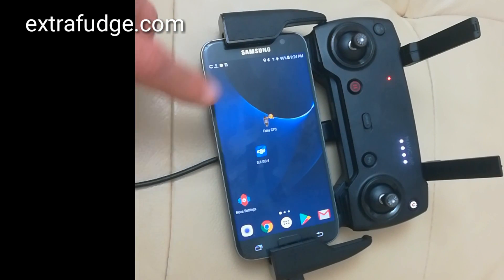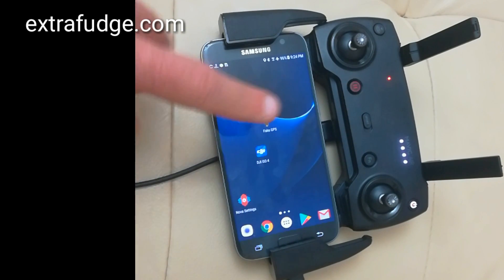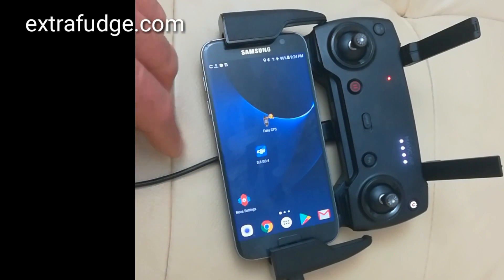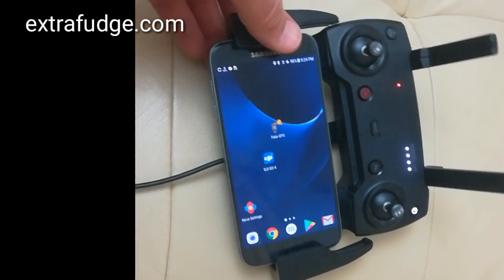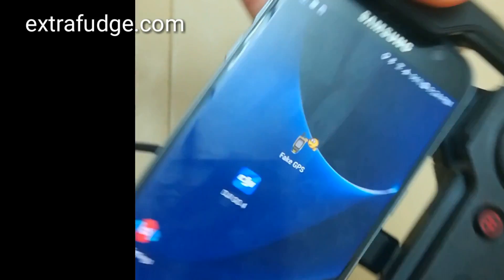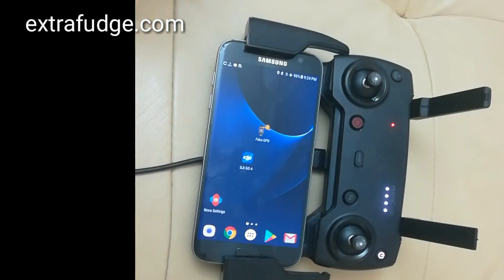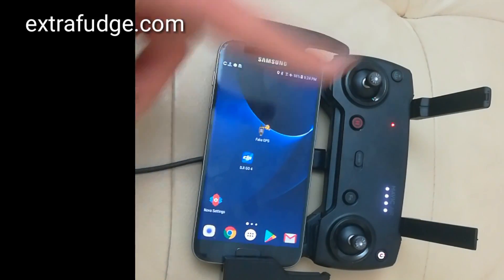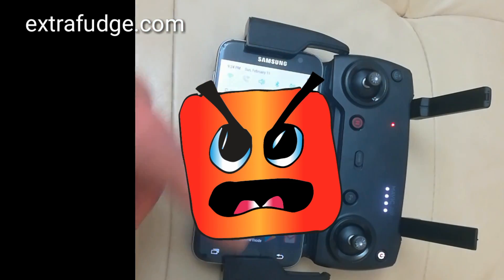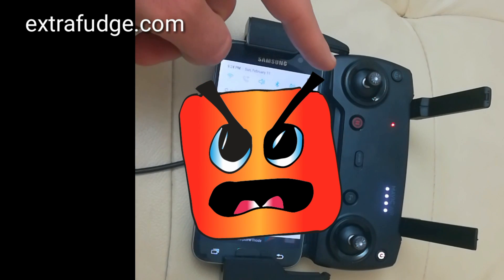So, first thing you need to do is get an app that would fake your GPS location — and I'm talking right now for Android system. I use this app, it's Fake GPS, but they all work. This one is really easy to use. You load it, you launch it, and it will prompt you to go to the developer settings.